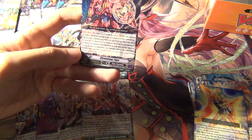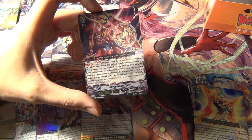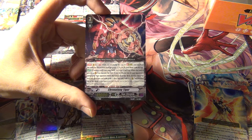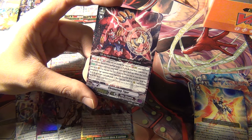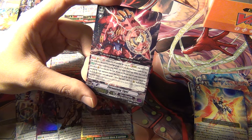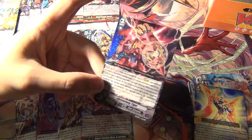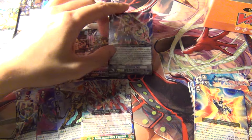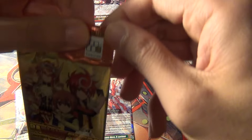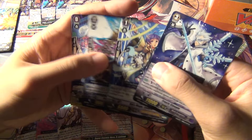Chrono Fang Tiger! Let me know in the comments what you guys think of Chrono Fang Tiger. I think he's kind of like a Blaster Dark Diablo for the Gear Chronicle clan, in the sense that his GB2 stride skill is the same thing. It's kind of like Blaster Dark Diablo, but it has that additional effect that it binds cards. I think Chrono Fang Tiger is better just because he does stuff to the opponent's field and he has a Silent Tom style effect, or a Glory Maelstrom effect.